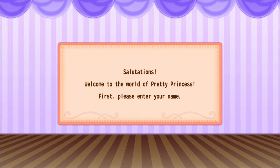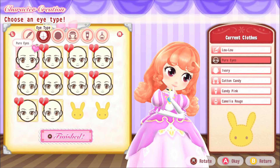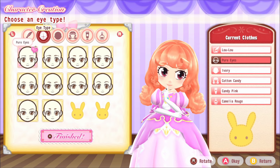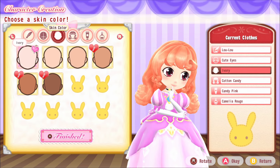The game says 'Salutations, welcome to the world of Pretty Princess' - they didn't give me long to read that at all. It's showing a character named Lulu. Isn't this character design so cute? So first we need to choose some eyes - I think I'm going to go with these ones.